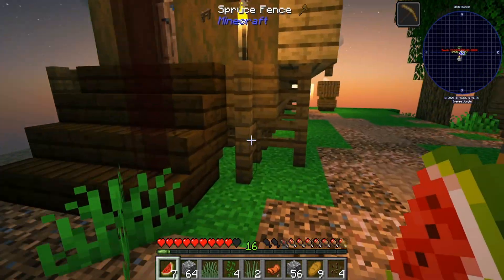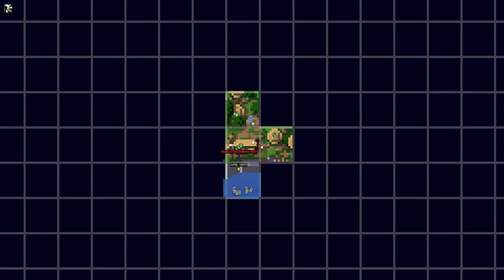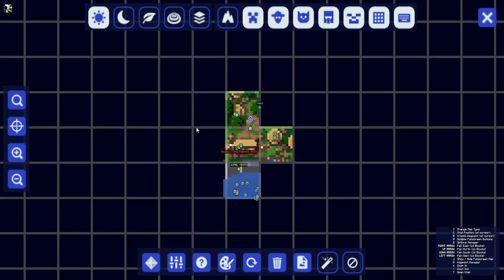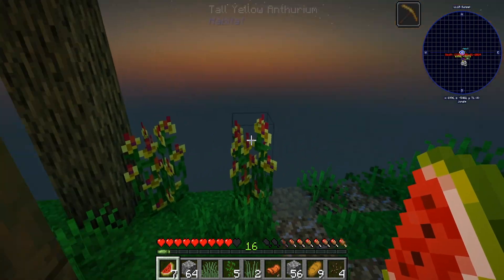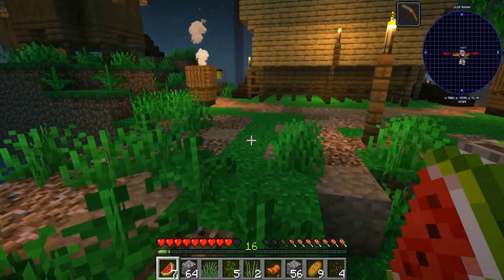Oh, we actually got a golem here. Oh, that's not good. Alright. So if we look at the map, we were probably gonna go here next. The goal is I wanna get this chunk, this chunk, this chunk - just to see where we're at. But that is gonna take us into next time.